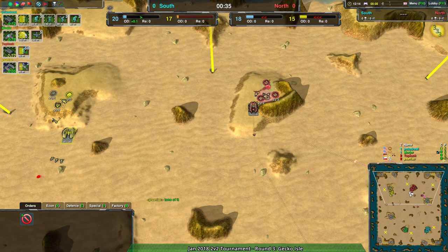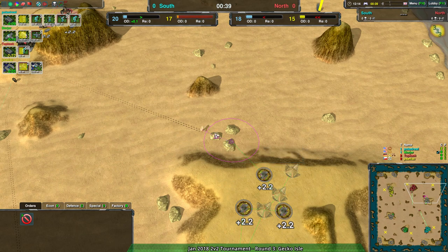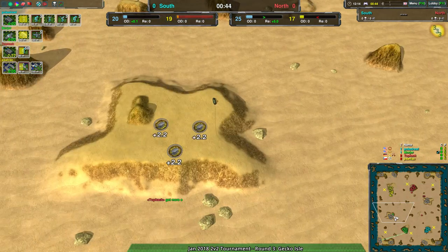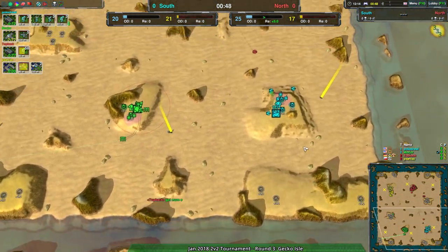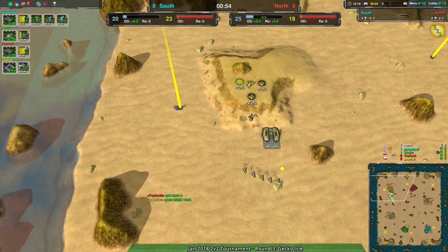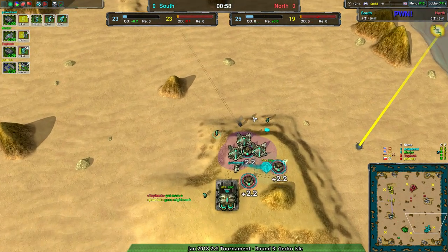We see a similar thing from Topkak — starting out with a Conjurer, getting some reclaim because there's 225 metal of reclaim available. Good stuff to get off the bat for a nice opening. The north side is getting an extra five metal per second right off the bat, which is great for them.